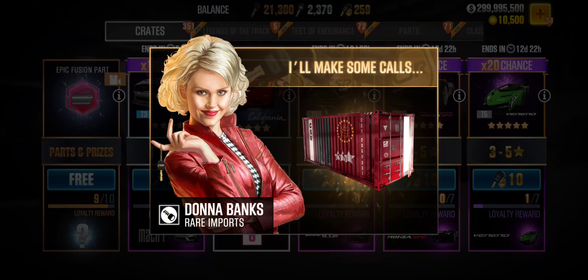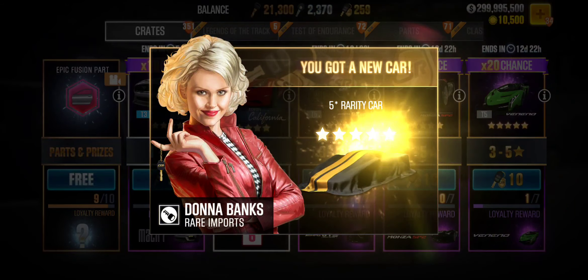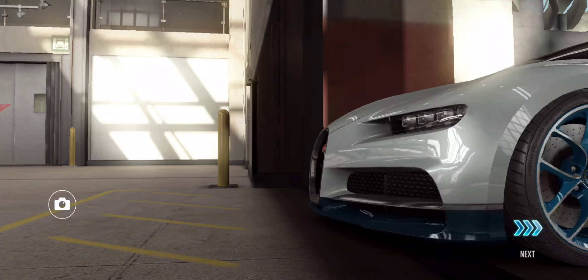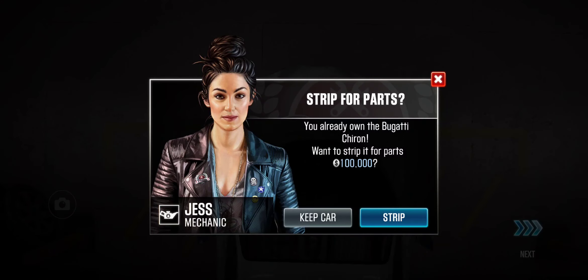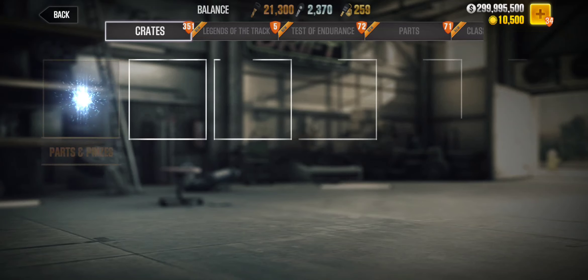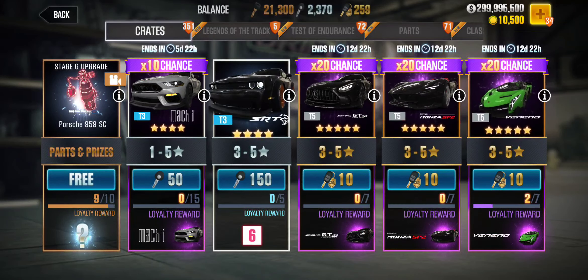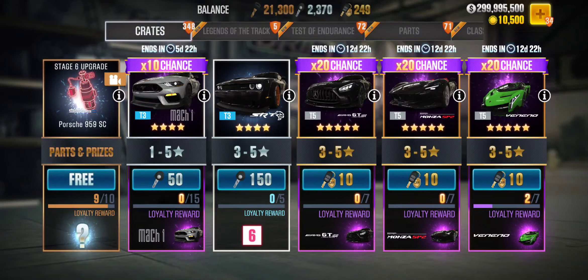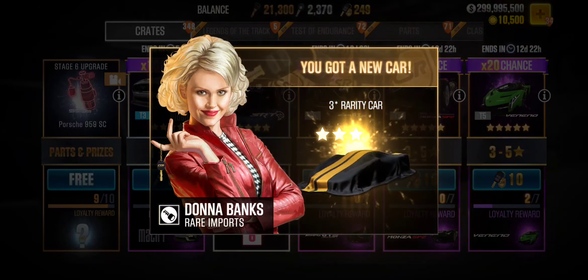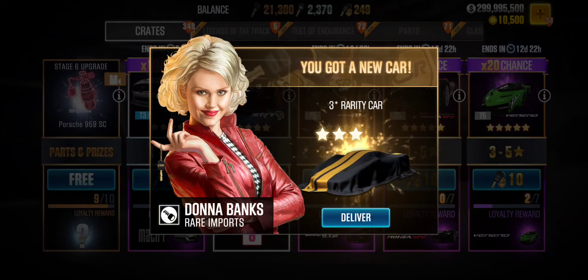Imagine getting a 5-star on the very first pull — and there it is! It's not the car we're looking for but it's the Bugatti Chiron. Anyways, this car used to be the beast one and I think it got buffed recently as well. Earlier it used to do 7.7 but now it's 7.5 seconds.